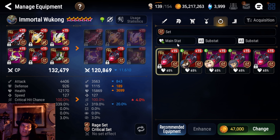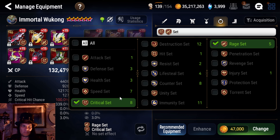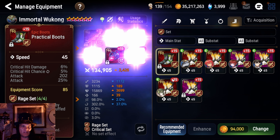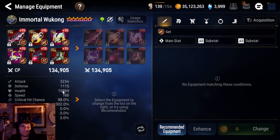And 127 speed — you want him to take some turns. So let's change him out to some Speed Boots. You know what? Let's use these Speed Boots. I'm okay with 98% crit. Sure, he'll miss a crit once in a while, but this is probably going to be good enough. This Wukong will be able to take some shots to the face and is fast enough to take some additional turns.